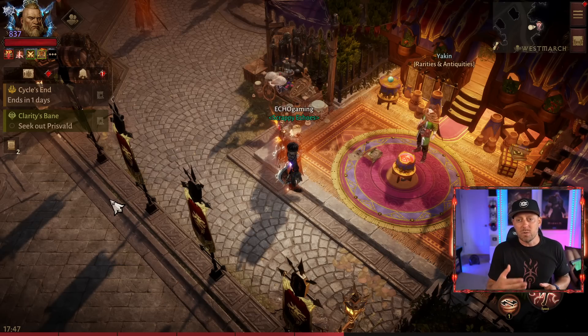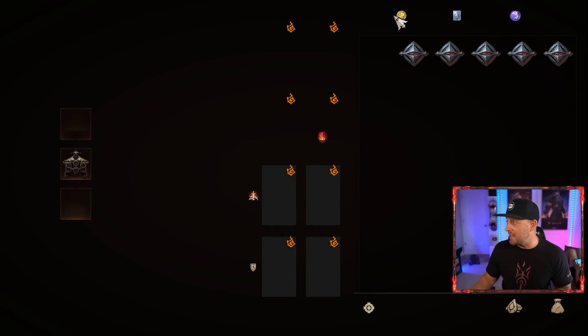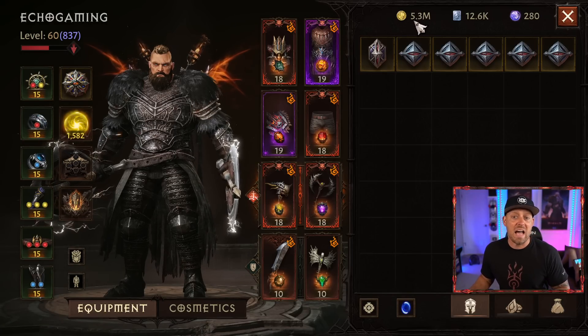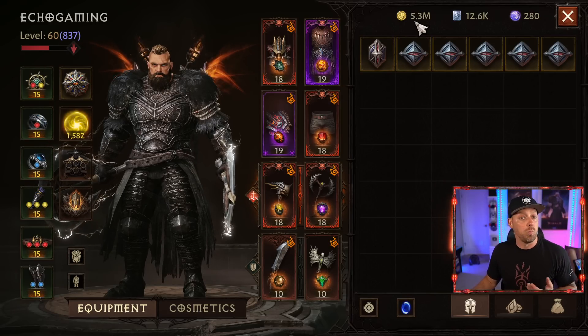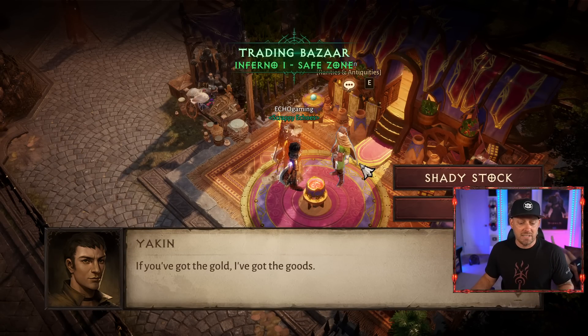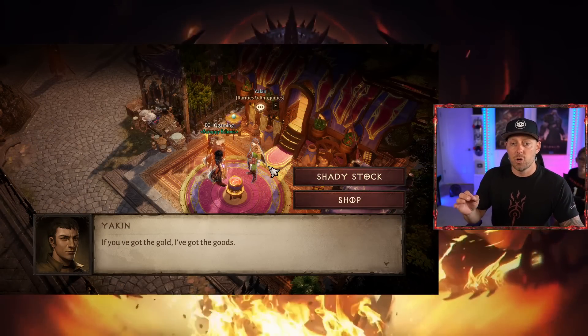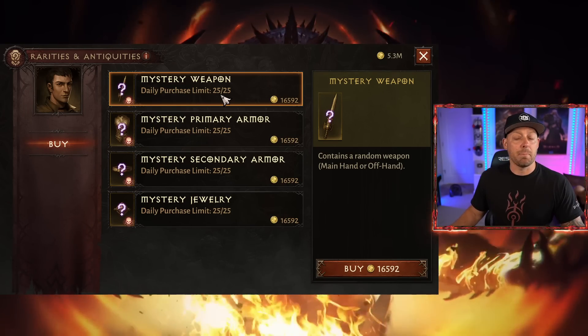The first thing you need to do is save up as much gold as you possibly can. I currently have 5.3 million gold. Why should we be saving gold? It's important because you're going to be coming over to the rarities and antiques dealer and trying to buy 10 items per day.